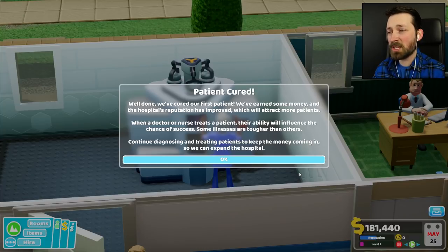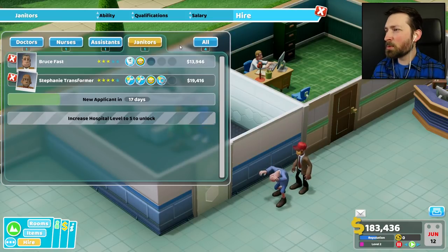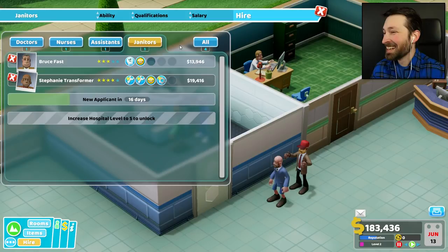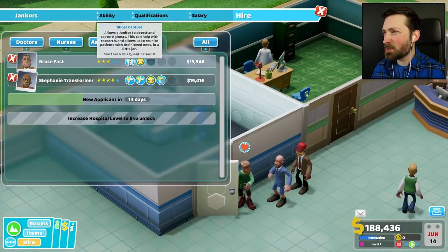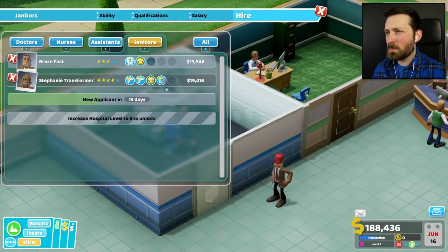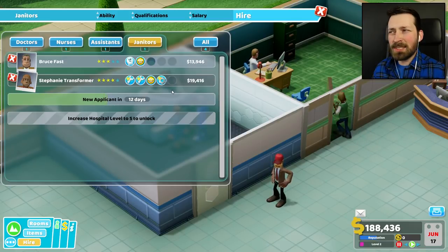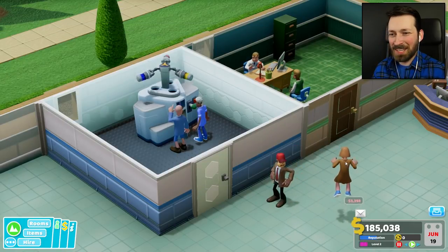Well done, we've cured our first patient! We've earned some money and the hospital's reputation is improved, which will attract more patients. When a doctor or nurse treats a patient, their ability will influence the chance of success — some illnesses are tougher than others. Does the last name count? Because I am not checking skills. Next up on our to-hire list is a janitor. We can choose between Bruce Fast or Stephanie Transformer. Bruce Fast has the ghost capture ability — allows a janitor to detect and capture a ghost. I was being sarcastic. Do we actually have a ghost? This is a tough call — last name Transformer, or ability to get rid of our haunting. I gotta go with last name Transformer. That is just too perfect.